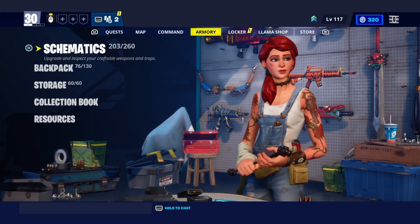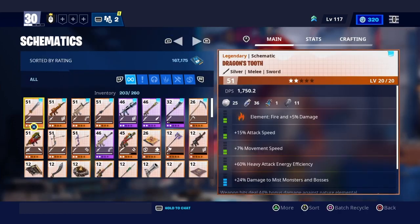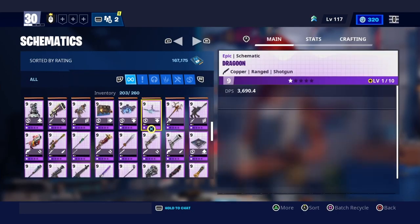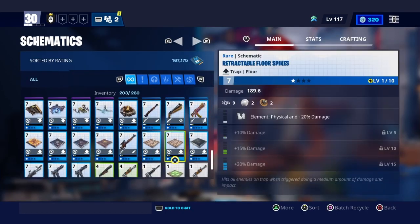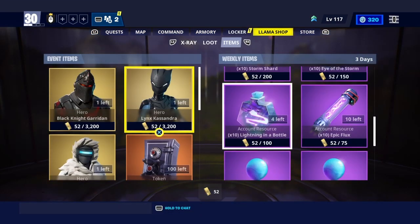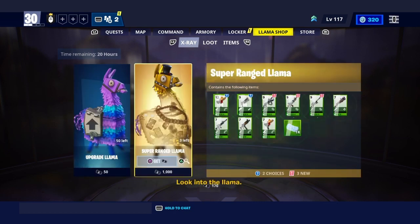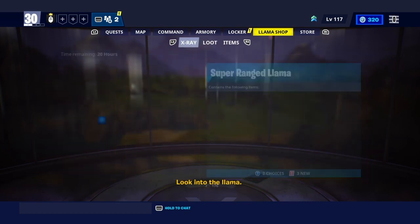What's up guys, welcome back to another video. I'm going to show you how to get more armory placements in your Save the World game. First, what you need to do is go to the llama shop, and you'll be put on this screen right here. You want to go to items.